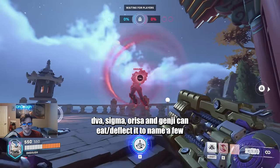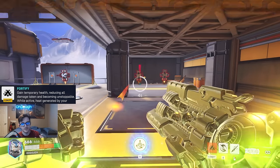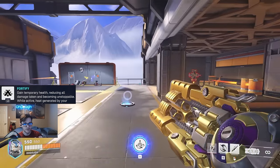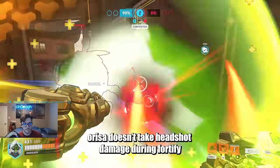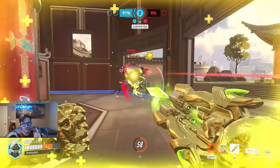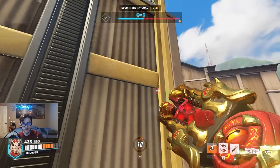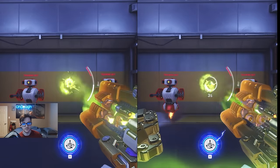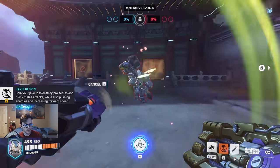It can be eaten by Defense Matrix and deflected by Genji. Fortify makes you tanky — you gain temporary over-health, enemies that shoot you generate 50% less ultimate charge while you have over-health, all damage taken is reduced, and you become unstoppable, meaning you can't be stunned or slowed. You can still get anti-healed by Ana's grenade though. Heat generated by your weapon is also reduced.